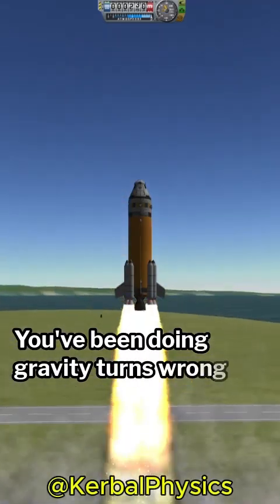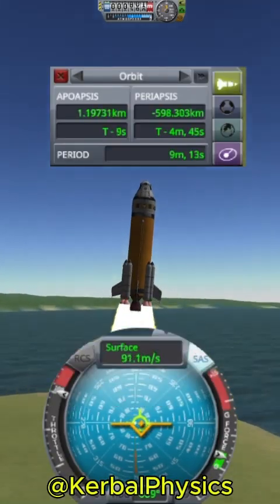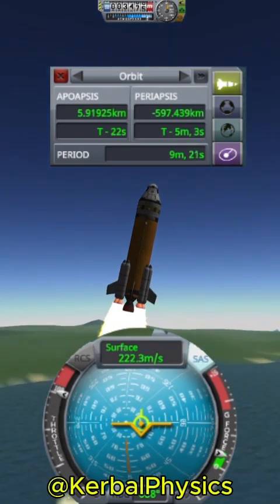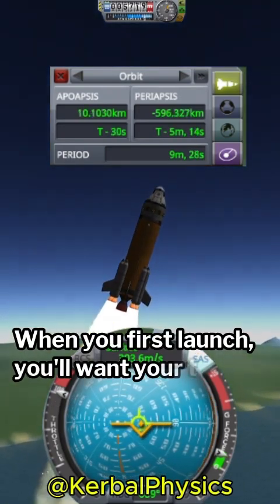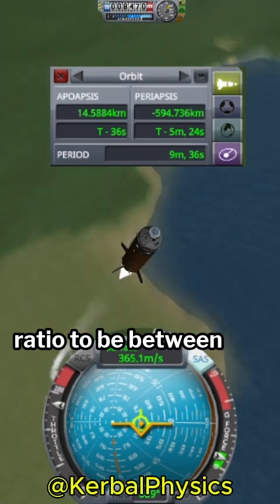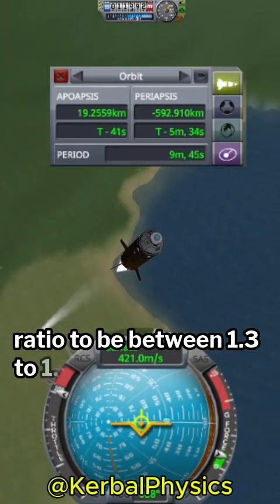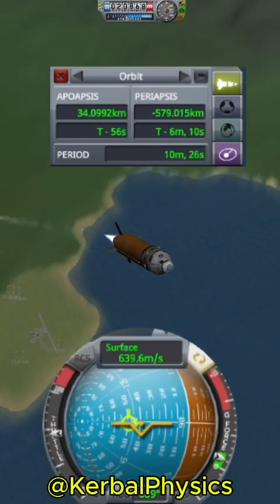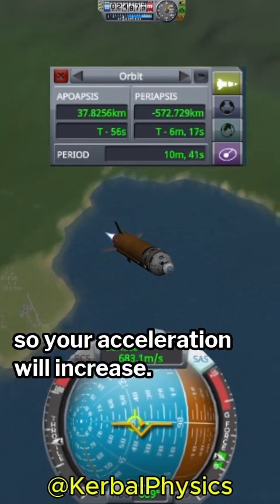You've been doing gravity turns wrong this whole time. It all comes down to throttle control. When you first launch, you'll want your thrust-to-weight ratio to be between 1.3 to 1.7. But as you burn fuel, your rocket loses mass, so your acceleration will increase.